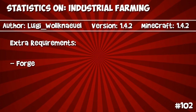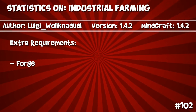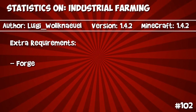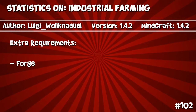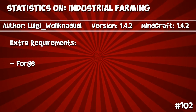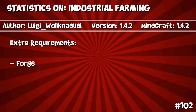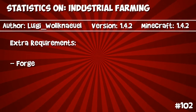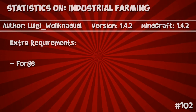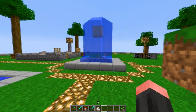The author's name is a bit complicated — I've read that he's German and his name is also German, so I'm going to try pronouncing it: Luigi Wolknoll. Anyway, it is version 1.4.2 and it's also available for Minecraft 1.4.2. There's one requirement and that is Minecraft Forge. Now let's get back to Minecraft and I'll show you what it does.